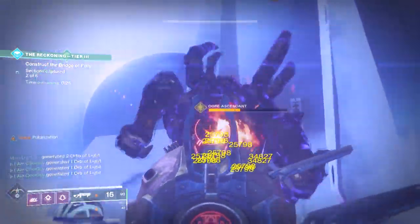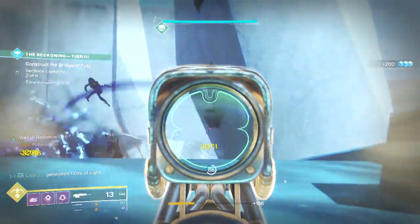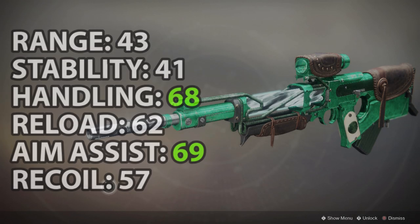There are nine total legendary 200 RPM scouts, but only two are kinetic — this one and The Purpose from Trials of the Nine, so basically just this one. There are only two that can have random rolls: Night Watch (kinetic) and the energy Vouchsafe from Dreaming City. This makes Night Watch the only random kinetic roll, which gives it some bonus points.